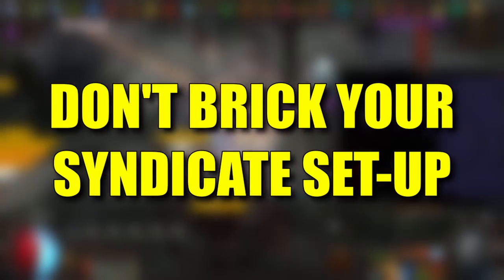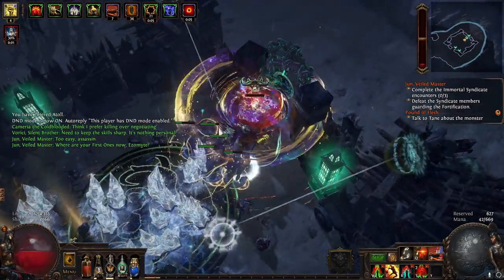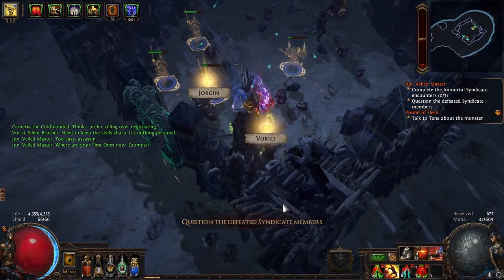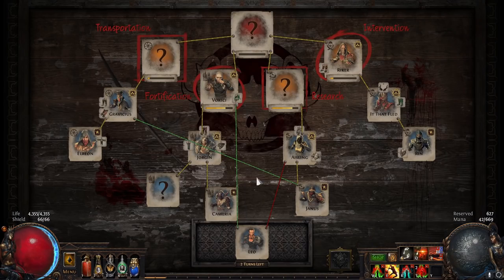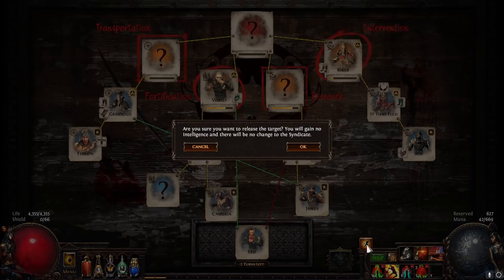Next up: do not brick your syndicate setup. You may think this is obvious, but if you didn't play Betrayal League or you're a newer player, you probably missed this. If you have two options that both suck, you can actually set the prisoner free, which resets their potential for the next encounter while still maintaining your board. This is extremely useful for keeping Aisling in Research, as well as Verici. Just click this little button in the bottom right to set your guy free.